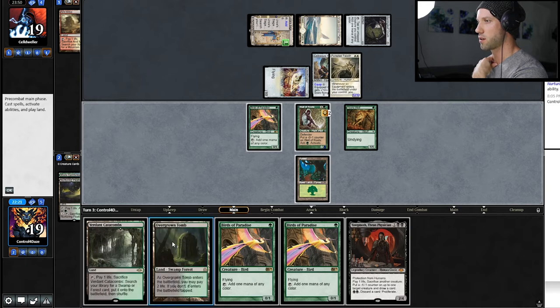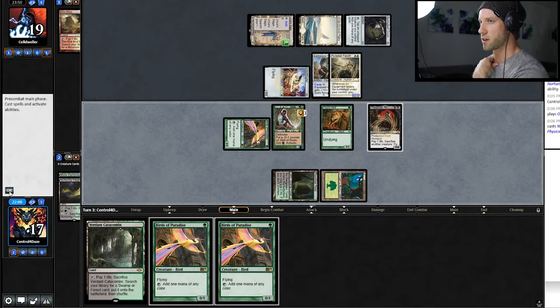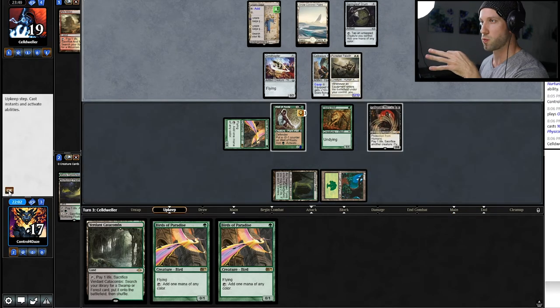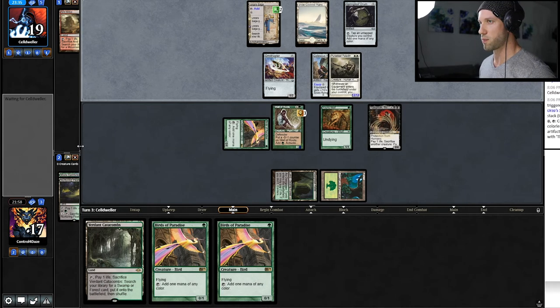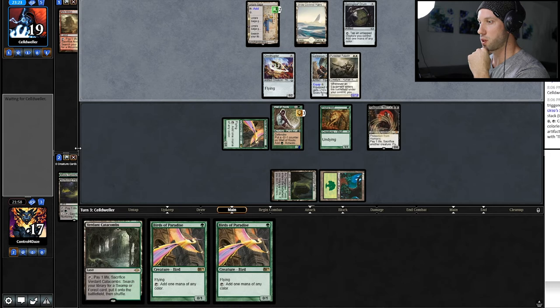The question is: do we shock and play out the Yawgmoth, or do we fetch? I think we shock here. In spite of this hand not looking great from the get-go, it actually panned out pretty well. Very relevant here is that Yawgmoth has protection from humans, so unless he has a way to trample over, his Puresteel Paladin is not going to be dealing as much damage. We have a way to interact with whatever creatures he puts out, and our hope is that we pull into a Grist or the combo and kill him before he can pop off the saga and get a Shadowspear — that's the most relevant card we're putting on our radar.